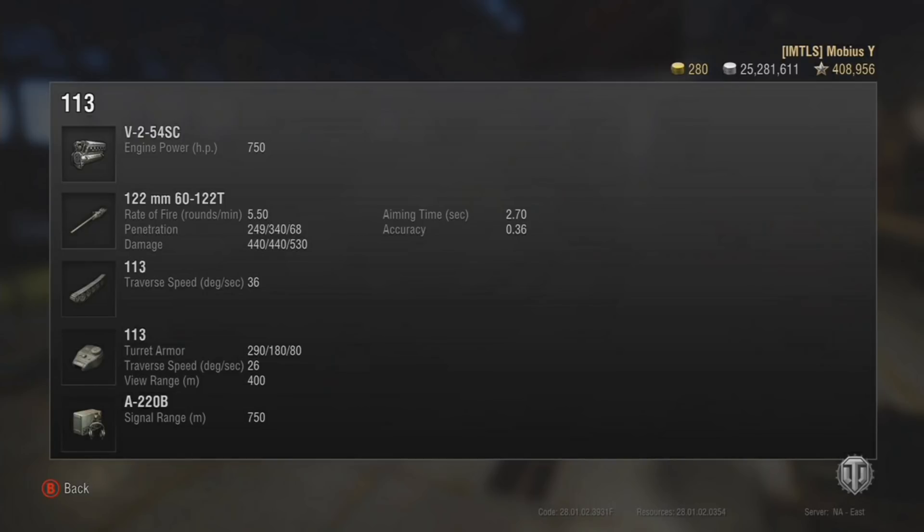HE damage averages 530, so it can be worth loading an HE round for softly armored targets — paper-thin TDs, especially Waffles, and sometimes artillery. Basic gun handling: aiming time is 2.7 seconds, better than a few heavies with 2.9 or worse, but not as good as the 2.29 you see on many higher-tier tanks. Accuracy is 0.36 — pretty middle of the road when fully aimed in. Track traverse speed is 36 degrees per second, improvable with Clutch Braking, and turret traverse is 26 degrees per second.